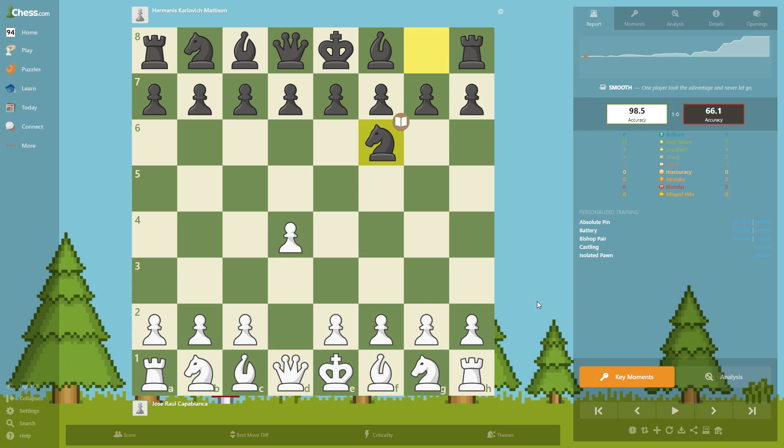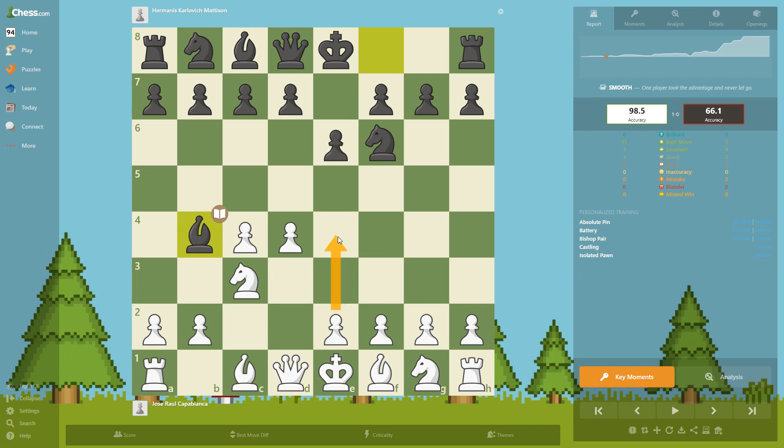d4, knight f6, c4, e6 — the Nimzo-Indian. Knight c3, bishop b4. Bishop b4 is stopping white from completely controlling the center. If he didn't play that move, then white could probably push e4 and have a lot of space and control of the center. Queen c2, protecting the knight and also trying to push e4 maybe.